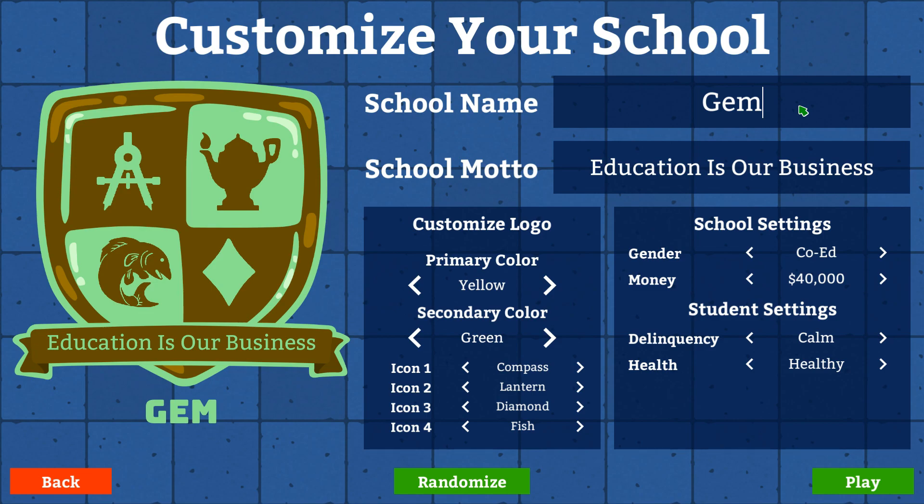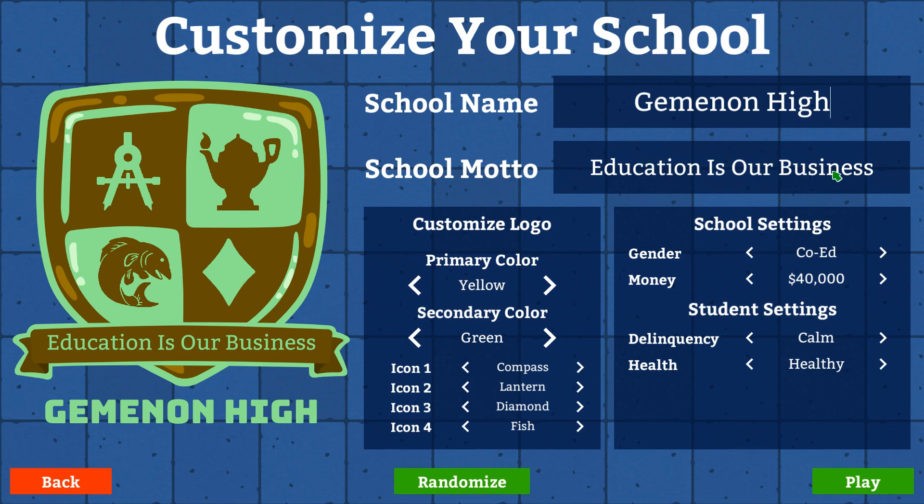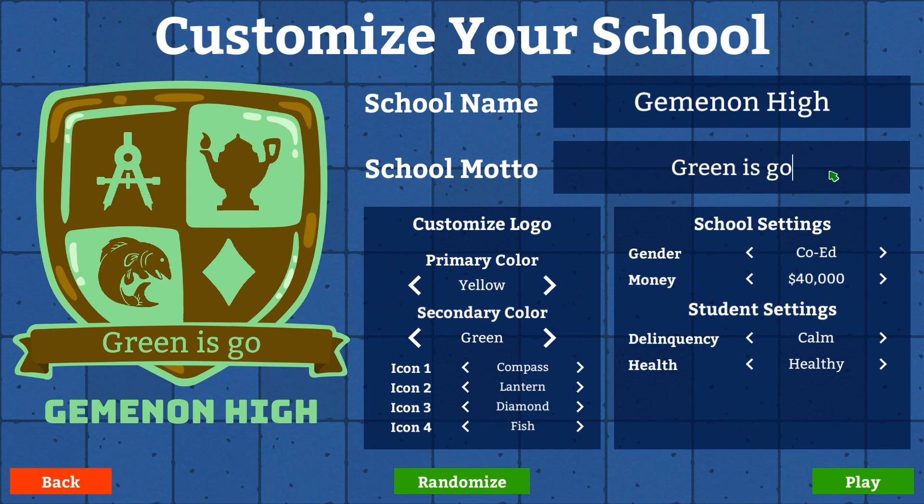Oh my God, I cannot spell. School motto — hmm — 'Green is good.' Why not? Green is good. Gemini — emerald is the birthstone of May for the Gemini. Are you following me here? I don't know if you are or not, but whatever.